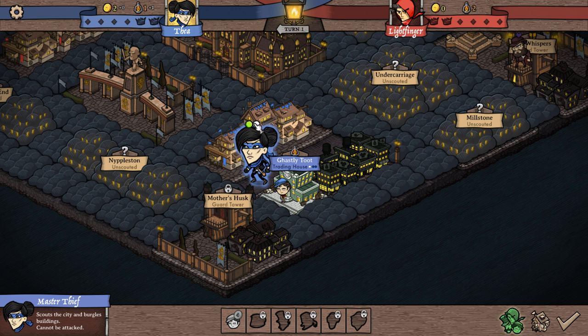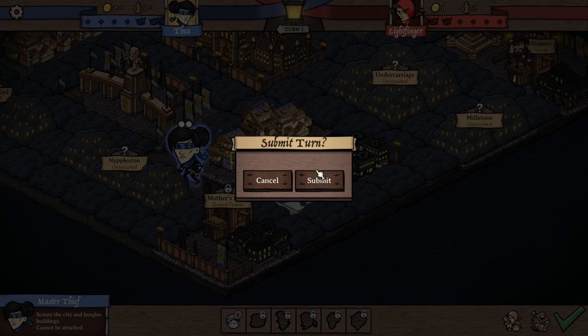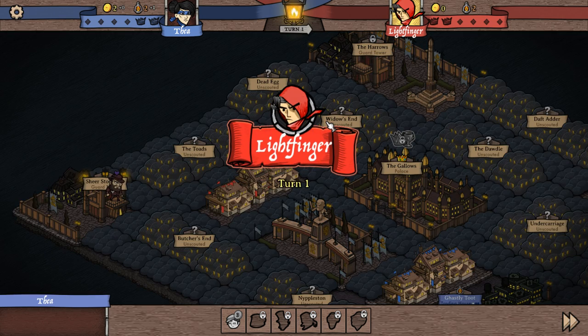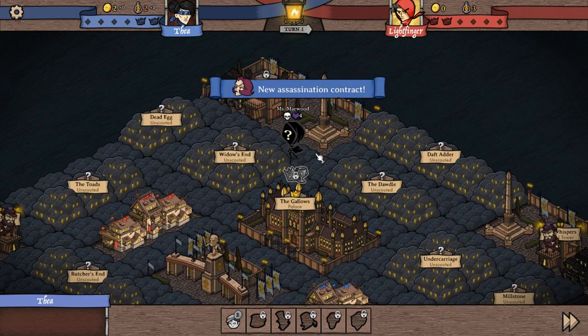I have two lantern points. I've used one to explore this. I have another one to explore a street — it doesn't really matter where we go right now. Just to clean the street up a bit. Now we are done, so we'll end our turn and let old Lightfinger do what he does best. The game doesn't take a long time — my first test game lasted maybe 20-30 minutes.